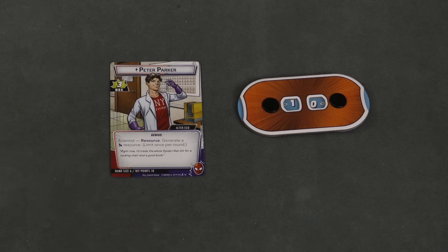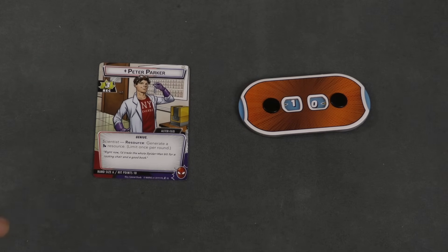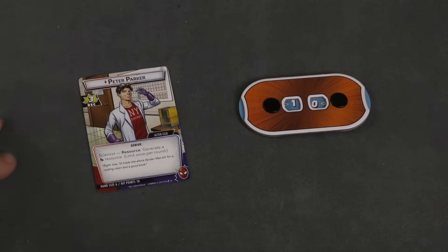After each player goes, it's the villain's turn — they mess with all the players and try to advance their scheme. Then we go back and forth until somebody wins. The good guys win by defeating the villain, bringing their hit points to zero. The villain wins by defeating any single hero or completing their scheme. Once per turn you can flip forms — changing to hero or back to alter ego.